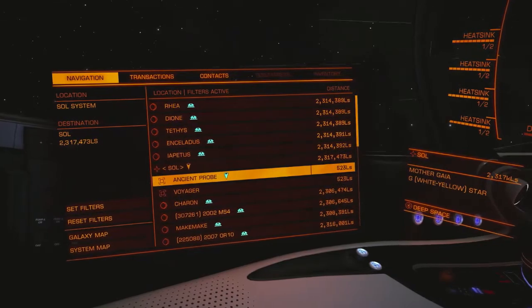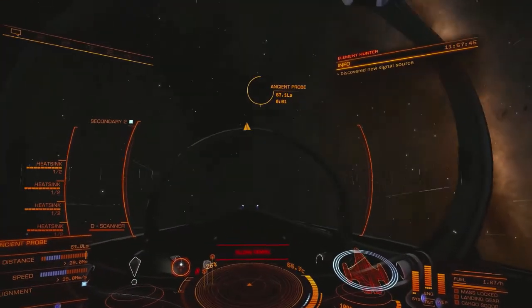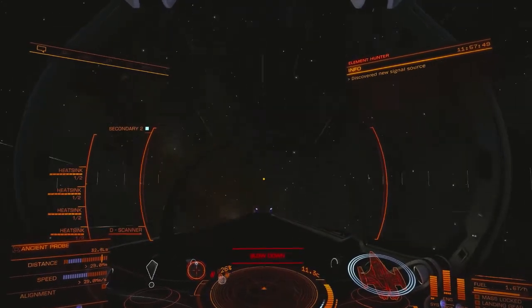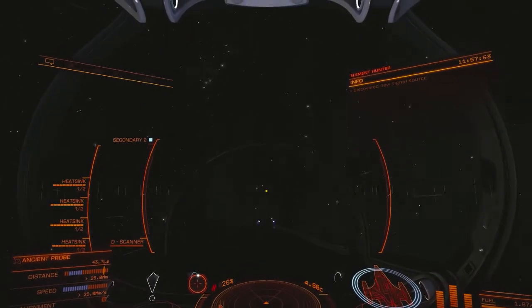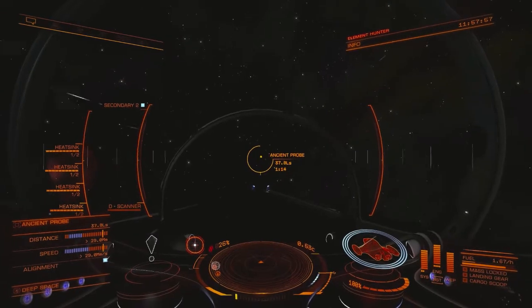Bingo! There's Ancient Probe. Target that. And of course, because I have it targeted, that changes my ability to accelerate. But there you go — that's how you find the Ancient Probe.